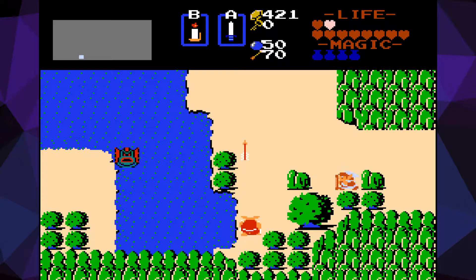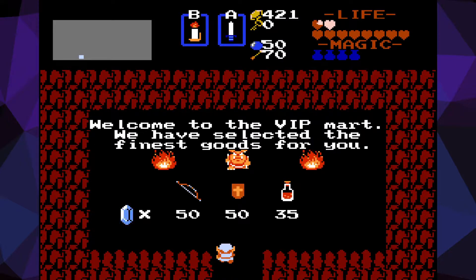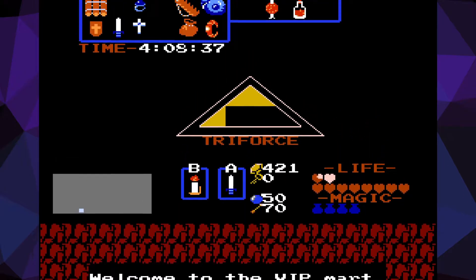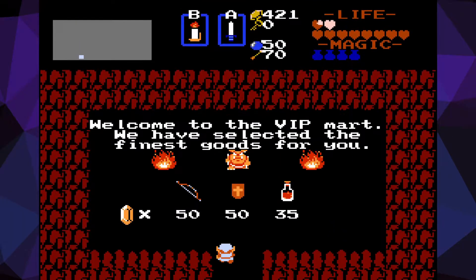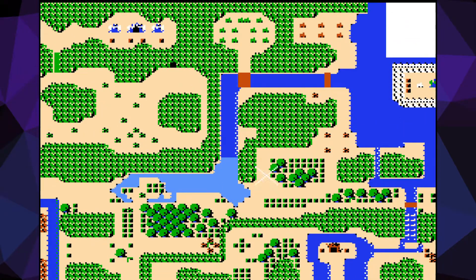I know at least one of the things I've found. Wait — what is this? I don't know why it didn't push before, but... 35? The VIP Mart. So there is a moblin guarding a hidden path into the mountains.